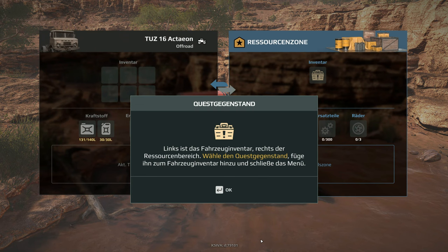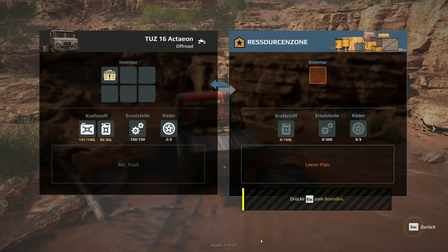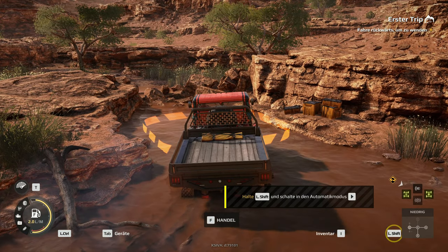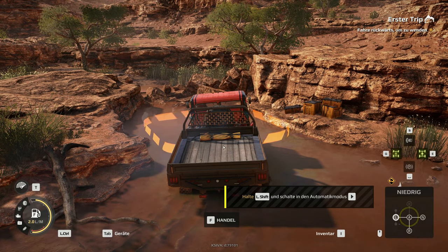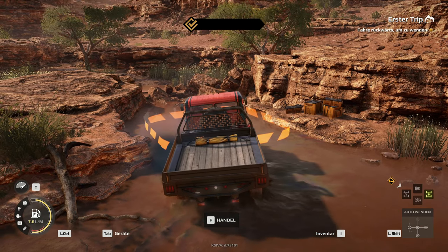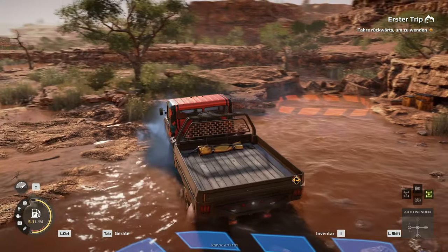Aktiviere den Tauschmodus. Einmal handeln. Links ist das Fahrzeuginventar, rechts der Ressourcenbereich. Wähle den Questgegenstand, füge ihn zum Fahrzeuginventar hinzu und schließe das Menü. Vorsichtig sein, wenn ihr selber spielen wollt – es geht automatisch. Ich weiß nicht, warum es dann extra noch angezeigt wird, aber ihr müsst nichts weiter tun. Dann halte Shift und schalte den Automatikmodus ein.